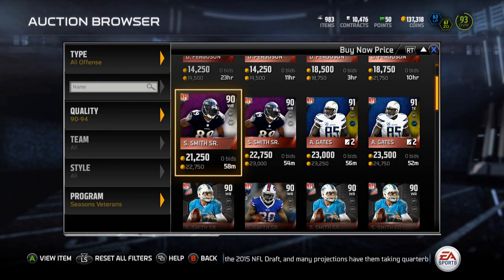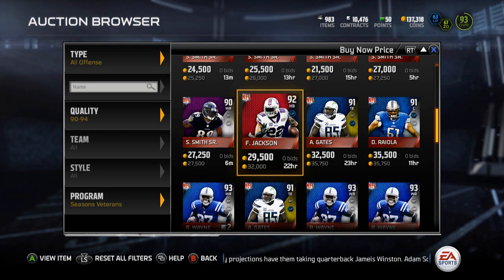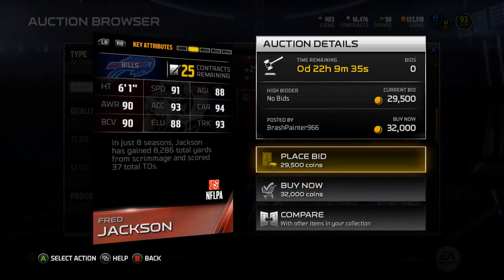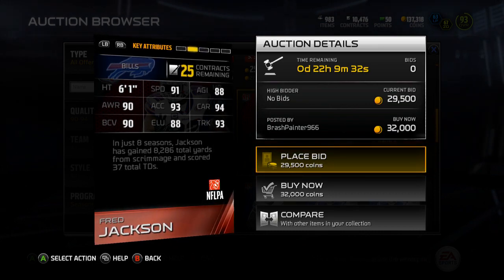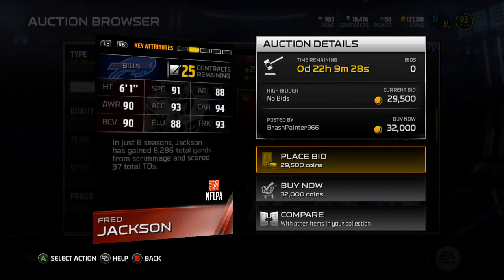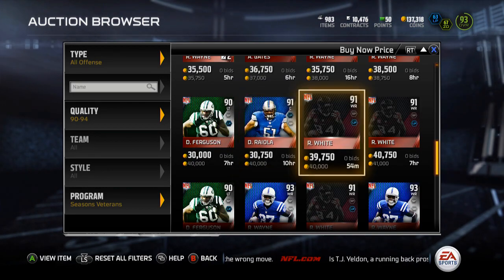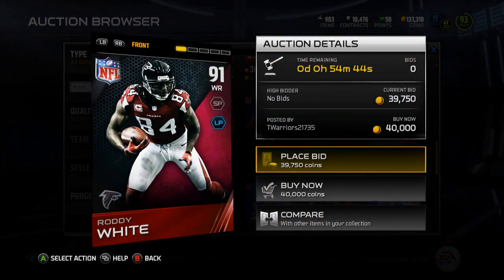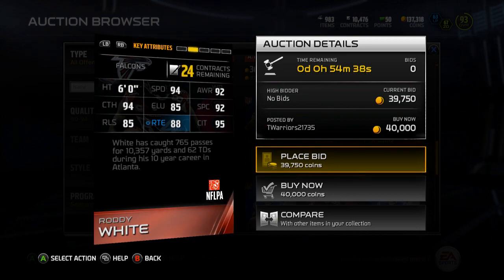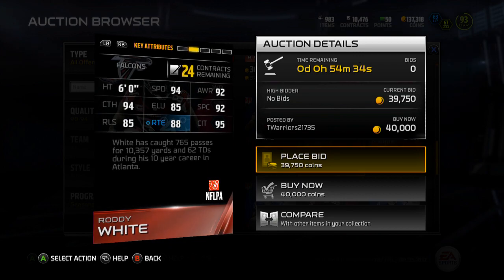First we've got Fred Jackson, going for a low price of 32k. He's got 91 speed, 88 agility, 90 awareness, 93 acceleration, 94 carrying, 90 ball carrier vision, 88 elusiveness, and 93 trucking. Then we got Roddy White, a 91 overall wide receiver. He's got 94 speed, 92 awareness, 94 catching, 85 looseness, 92 spec catch, 85 release, 88 route running, and 95 catch in traffic.